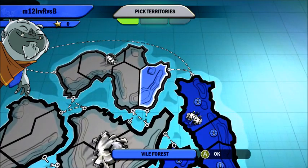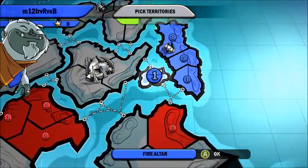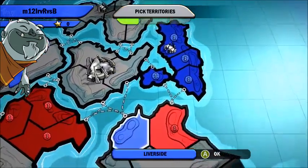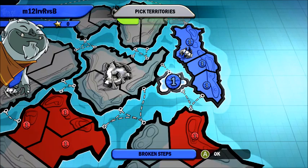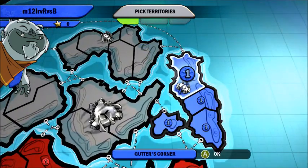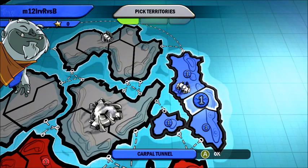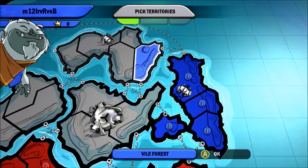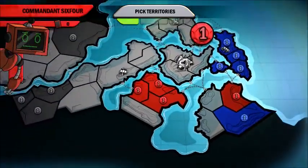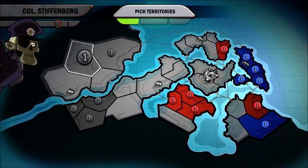This does happen — don't get me wrong — where we end up in this situation. I now have three territories to protect: Broken Steps, Gutter's Corner, and one more. This territory right here cannot be directly attacked. So what I'm going to do is try to pick the rest of Death's Door and hope that they don't pick any more.